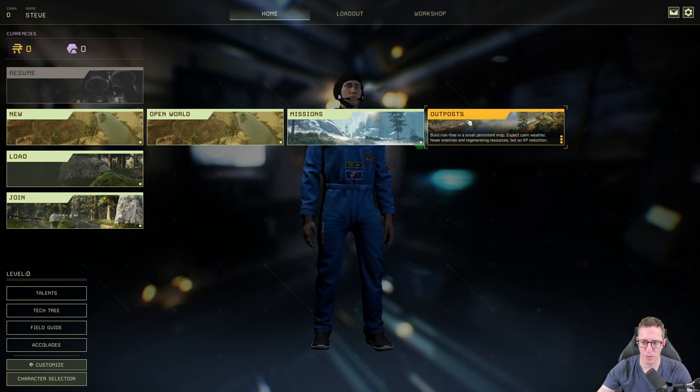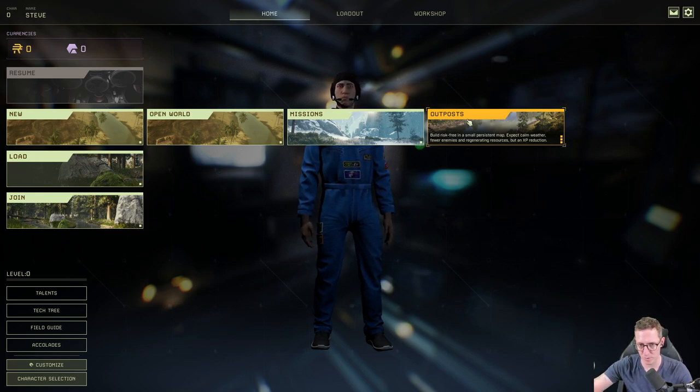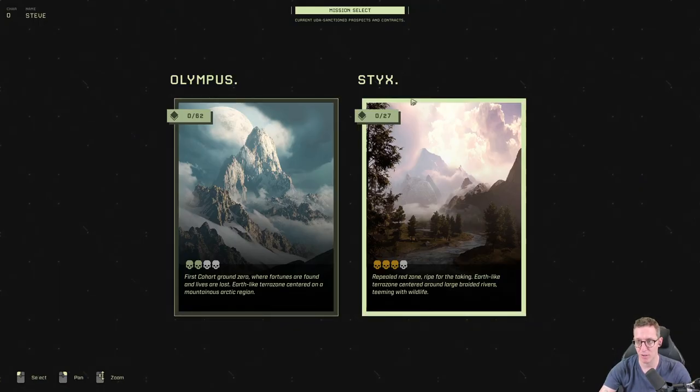Outpost is kind of risk-free — it's a smaller version of the open world, but there are no storms and no enemies or animals, though you get less XP as a result. And then missions — if I click on missions, you'll see there are currently two territories: Olympus and Styx. There's also a third one coming out next week with the new Frontiers update.